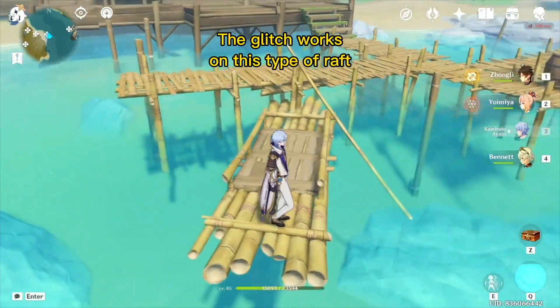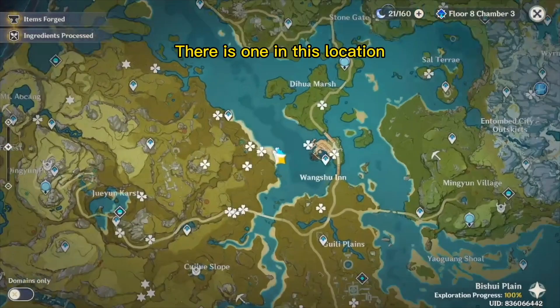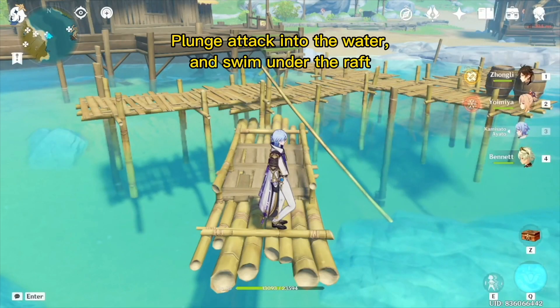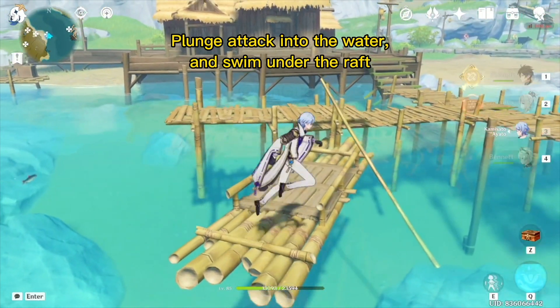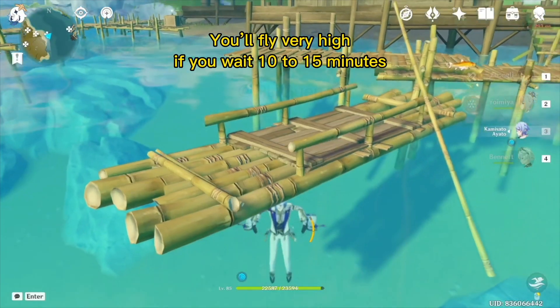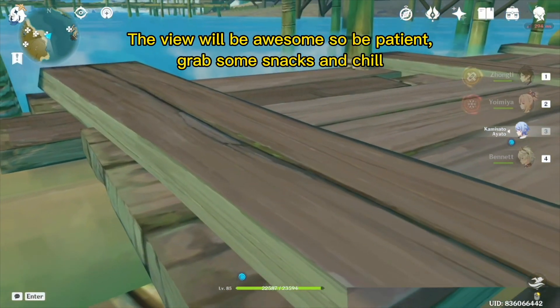The glitch works in this type of raft. There is one in this location. Plunge a tack into the water and swim under the raft. You'll fly very high if you wait 10 to 15 minutes. The view will be awesome, so be patient, grab some snacks and chill.